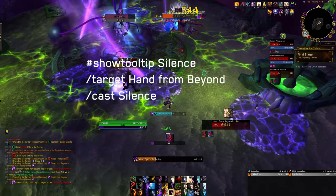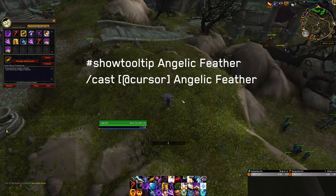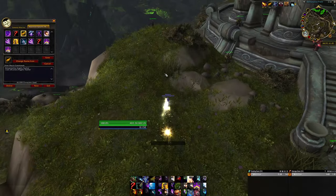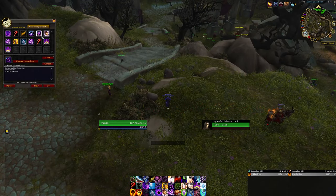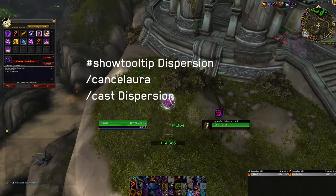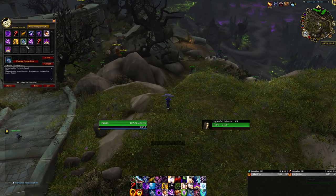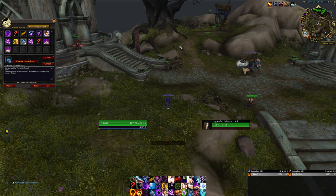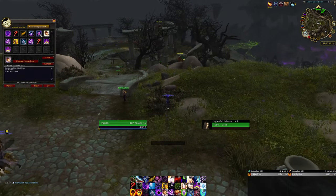Another cast-at-cursor macro I really like is for Angelic Feathers — instead of having to click where they go, you just place them where your cursor is. Once you get used to it, it feels really organic and fast. I also have a cancel aura macro for Dispersion — slash cancel aura Dispersion — so if the danger is gone you can cancel it early and get back to fighting. I also have a Vampiric Touch mouseover macro, though most of my dots were applied by Shadow Crash anyway.